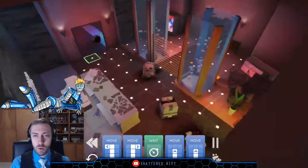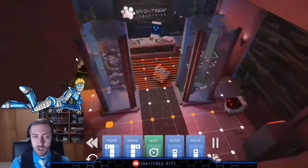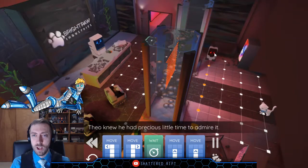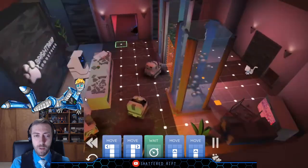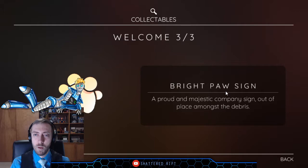So far the implication I'm taking from this is that Theo's owners may have been criminals — and may have been murdered for being criminals. Bright Paw sign: a proud, majestic company sign, out of place among the debris.